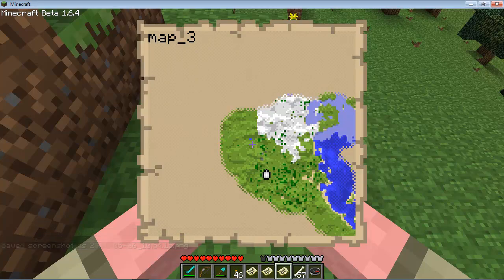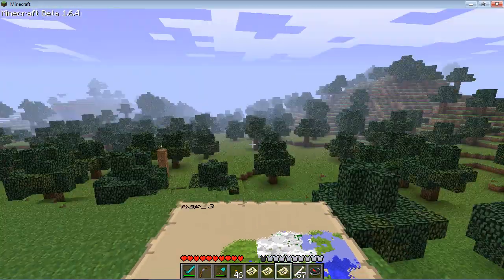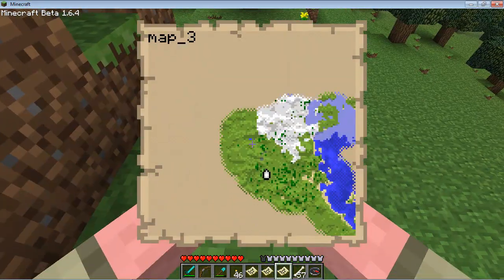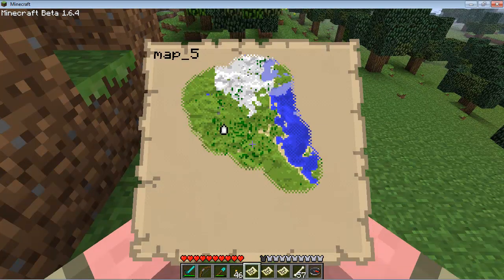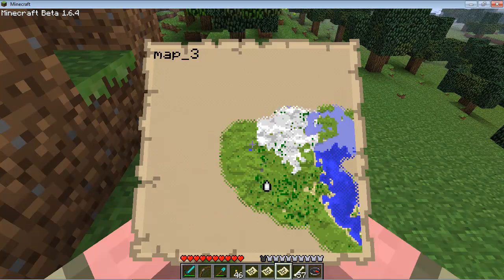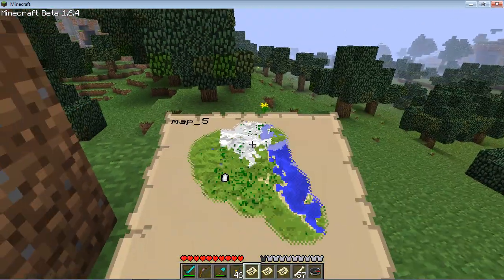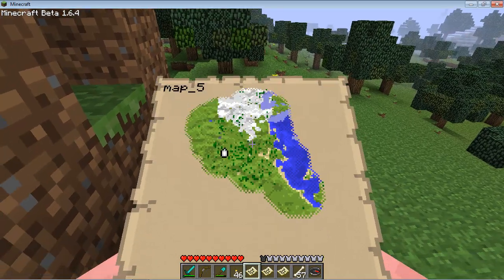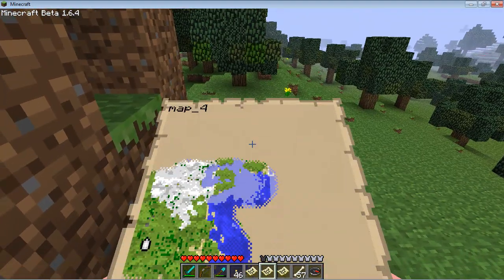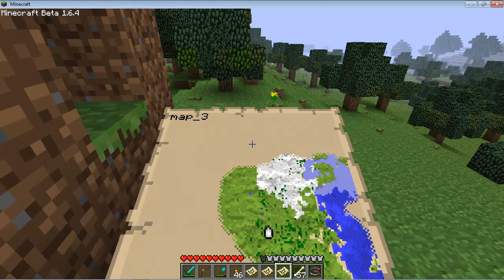Now I know where I am on each one of these maps. I'm going to point out each location and post it up on a website so people have an easy way to find stuff when they download the map. That's pretty much all there is to know about maps — or at least as much as I know. You can share them with other people, and the idea is other people will go out and map areas, then trade them. I think Notch is potentially going to make a way for you to stick them on walls as pictures, and maybe even do underground mapping. Anyway, that is the test drive of the map system. I hope you enjoyed — if you did, give me a thumbs up. Alright guys and gals, see you later, thanks for watching.